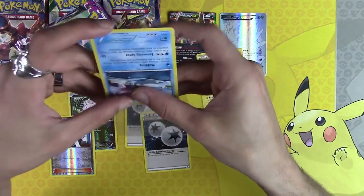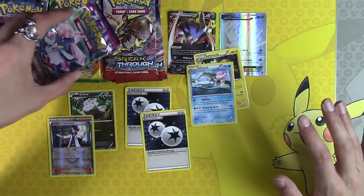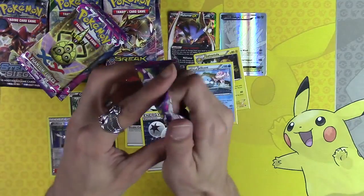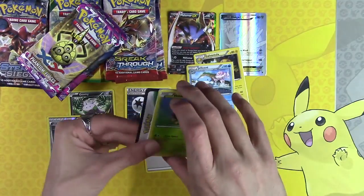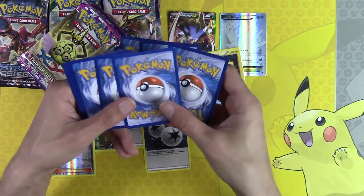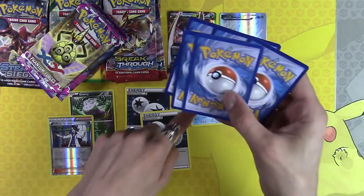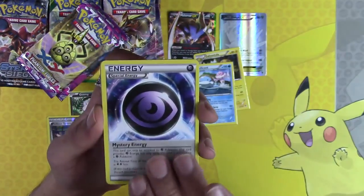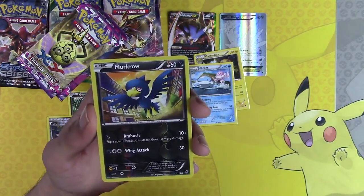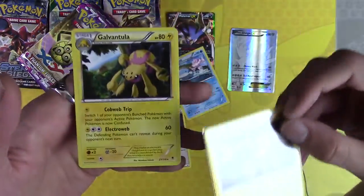This is absolutely amazing. This is insane — absolutely insane. This is so much better than the Dragonite we did. Is this another misprint? No, this one's not a misprint, but I'm going to have to check all of these cards for misprints. Looks like the rare sheet got messed up. Fero, Enhanced Hammer, Murkrow — and look, there's another Galvantula. This one is not a misprint.